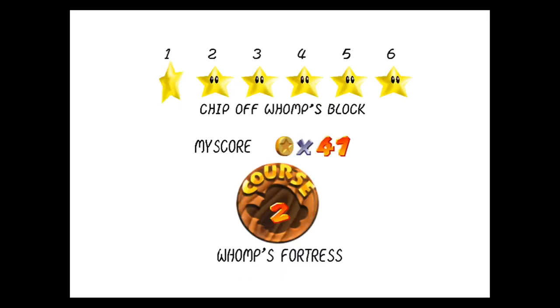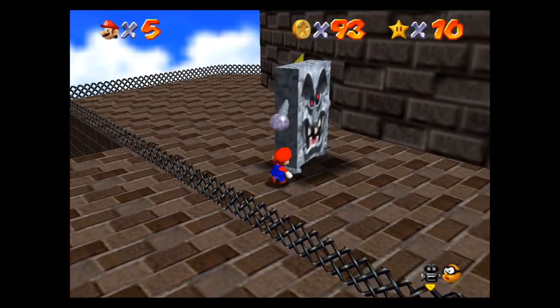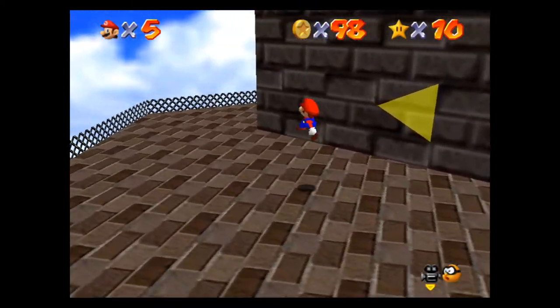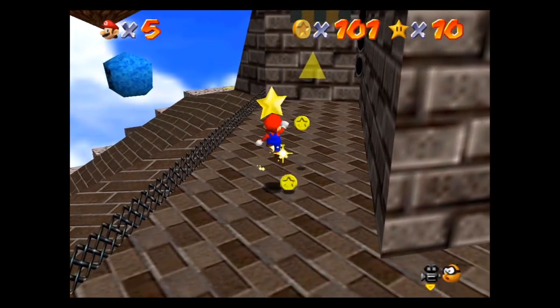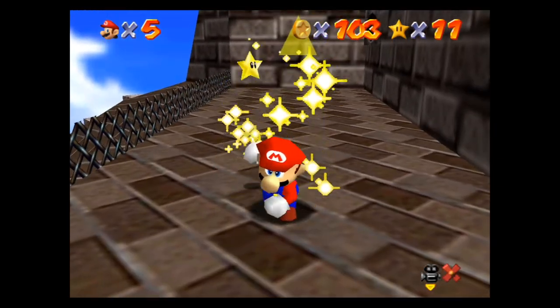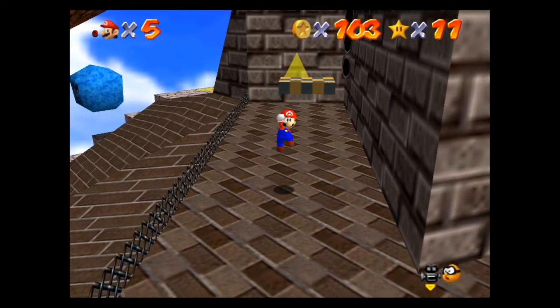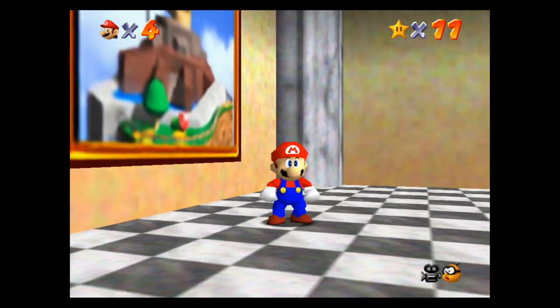Now we're going for the coin star. This one is again very easy because there are a lot of enemies, blue coins, and tons of coins just laying about in this level. What I would do is actually go to the red coin level on the floating island because it does have that coin arrow on top. These guys drop coins as well. There are tons of ways to get this star — very quick and simple. There's no real method or science to it; just enjoy the level and collect as many coins as possible.